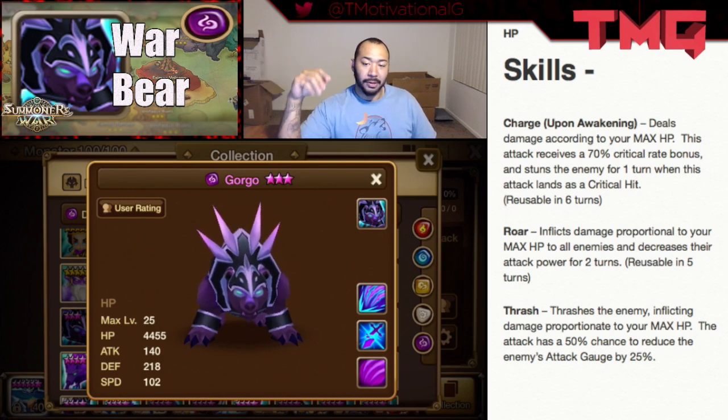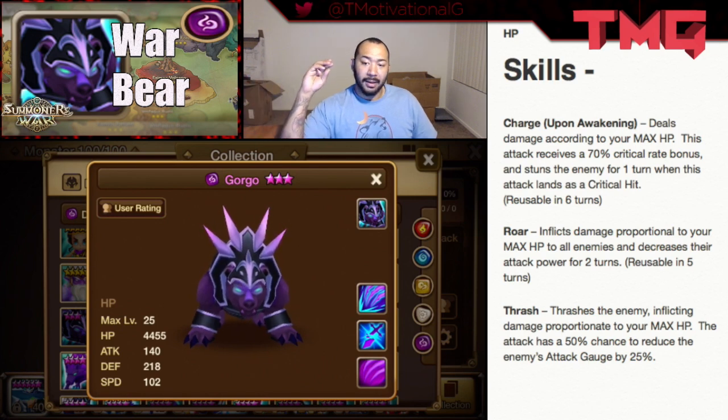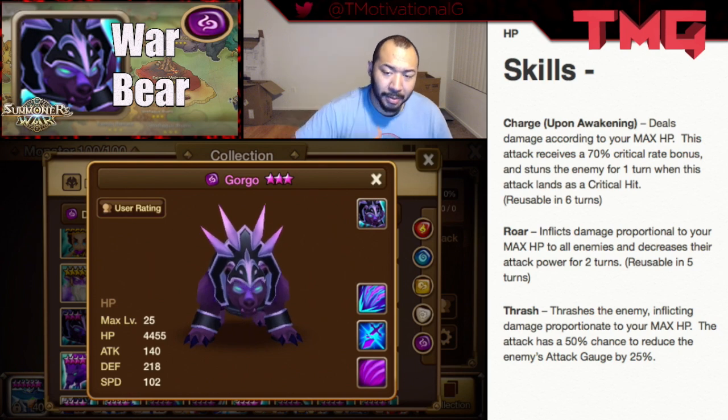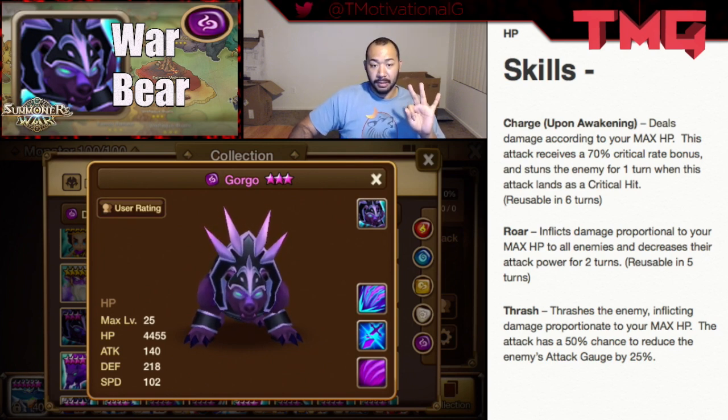His third skill, when he awakens and becomes Gorgo, he gets a skill called Charge. This skill just recently got an upgrade by Com2uS. It deals damage now according to his max HP — before it didn't, but now it does. This attack receives a 70% critical rate bonus and stuns the enemy for 1 turn when this attack lands as a critical hit. So Gorgo is the only monster in the game right now — the only one — that has 3 skills that all scale with HP.